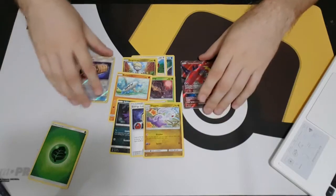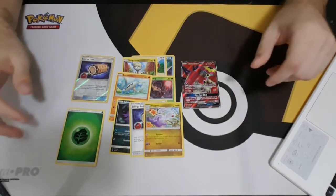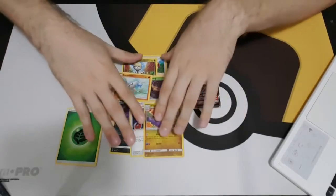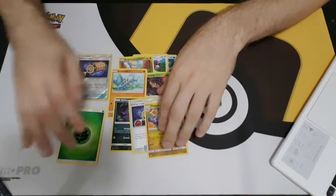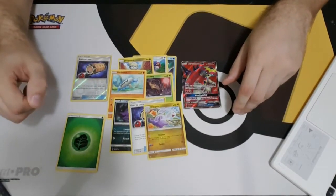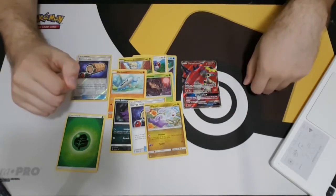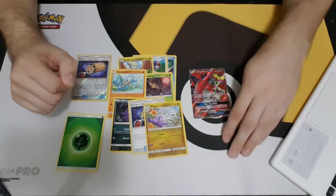That is everything in a Sun and Moon pack, laid on the table. Five commons, three uncommons, one energy, one holo — can be rare, common, or uncommon — and then one rare. In this case, it's a nice shiny Turtonator. Your uncommons are denoted by diamonds; that's where you can get your basic Pokémon that don't evolve, your stage one mid-evolutions. Stage two evolutions are almost always rares, as are any GX cards.